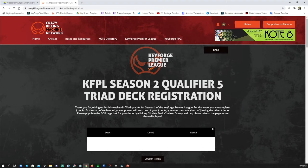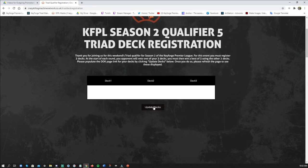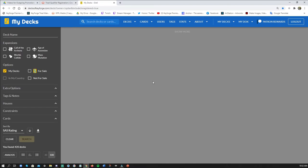What you need to do here — if you read the paragraph it'll walk you right through it. Basically you're going to hit the Register Deck tab here, and this is going to come up for deck one, two, and three.